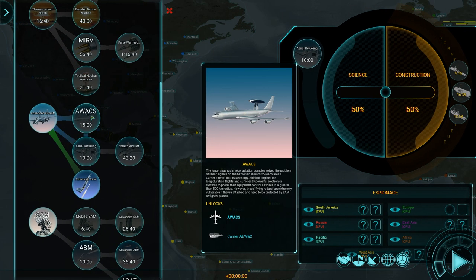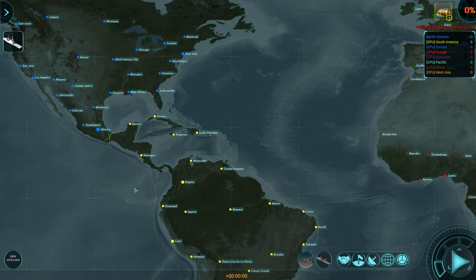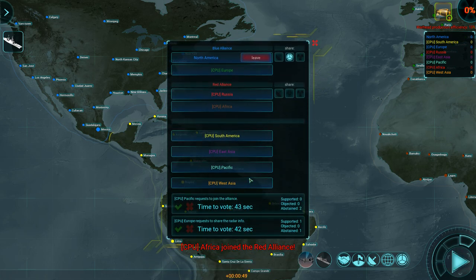I'm going for aerial refueling to increase the range of aircraft on the carrier, followed by AWACS, so the aircraft carrier also has advanced early warning and control. That'll allow me to see quite a bit more than the carrier normally would. We're going straight to speed four.